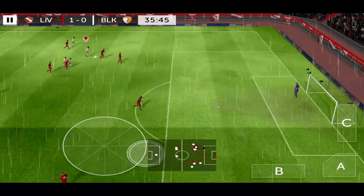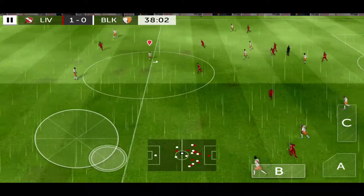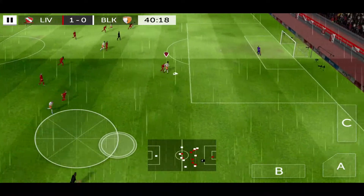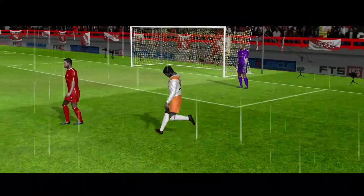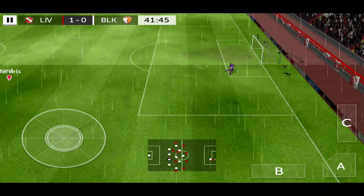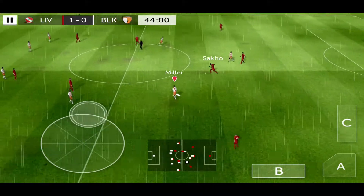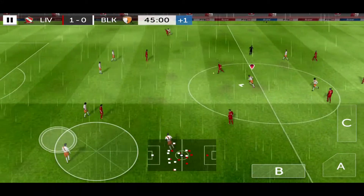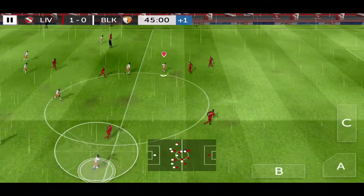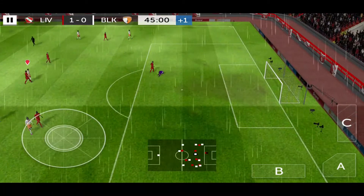And he's back in possession. Sacco. Now it's Coutinho. Sacco — the repelling. He should have done better with that one. Sacco. Henderson. Oh, he did really well there. Well cut out. And then cleared up by Mignolet.